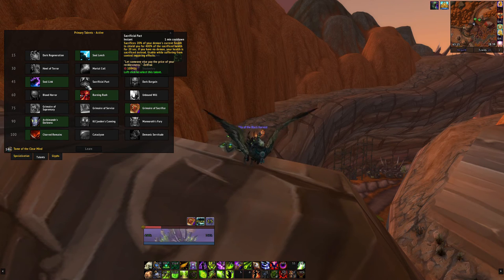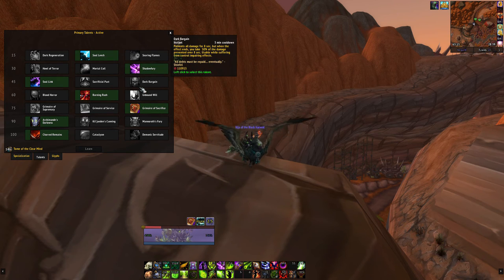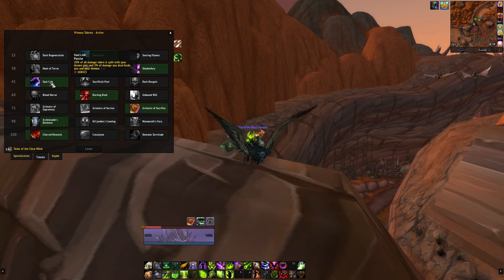Sac Pact works relatively well but you sacrifice your own HP and not your pet's — and you won't have a pet anyway. Dark Bargain works too, but you'll still take a lot of damage, which is why you just roll Soul Leech to take reduced damage.